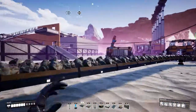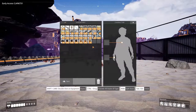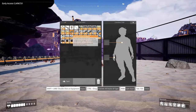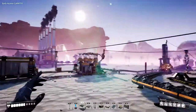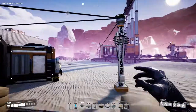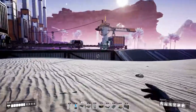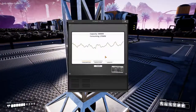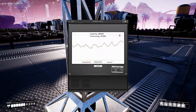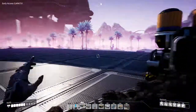Hey everyone, I'm Nog and welcome back to Satisfactory. Today is a great day because in between episodes I have crafted some encased industrial beams. We are going to upgrade our miners to Mark 2, but first we are going to double our amount of coal plants, because Mark 2 miners use more power and we are using quite a bit of our power already — there's a real danger it might spike over 300 and everything will shut down.